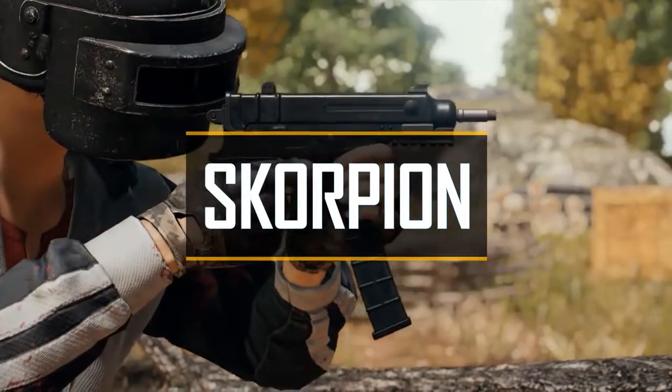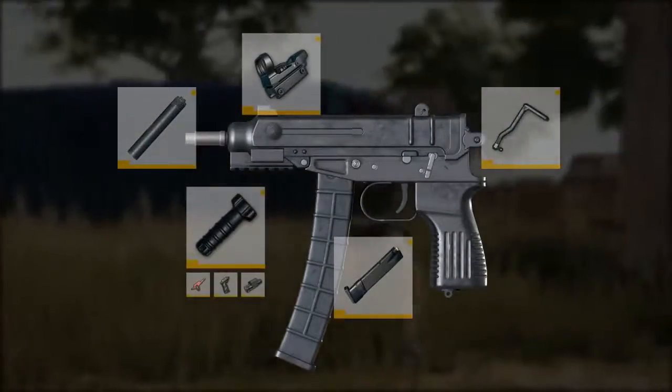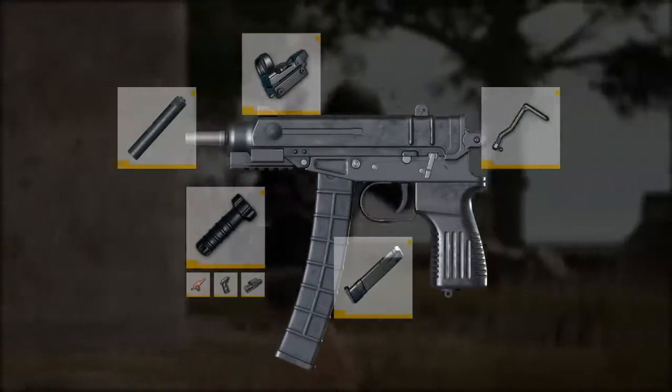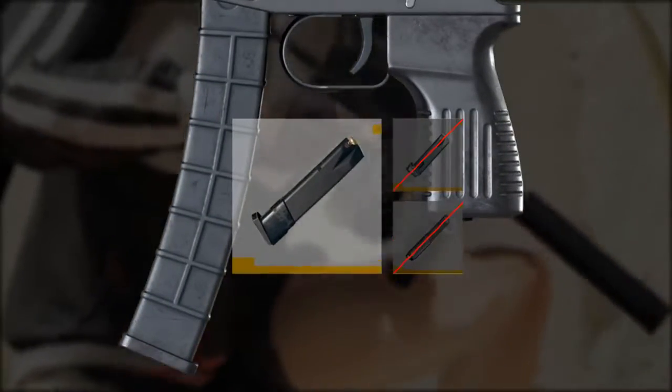Introducing the Scorpion, a brand new 9mm machine pistol coming to all battlegrounds. This pistol's 20 round default capacity can be increased to 40 rounds with a standard extended magazine, but it cannot support other magazines such as the Quick Draw and Extended Quick Draw.